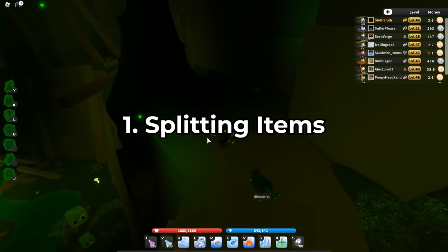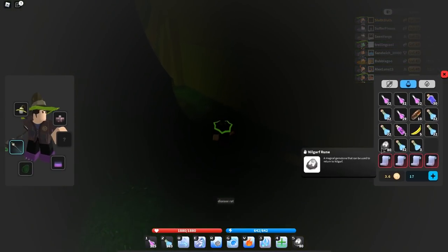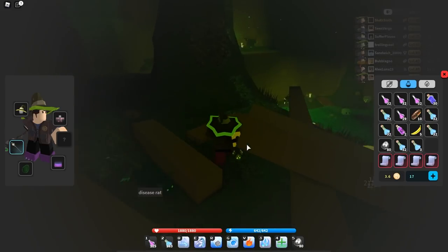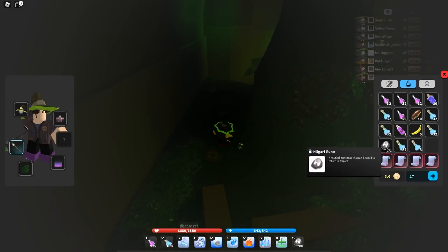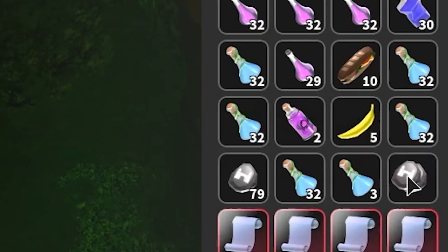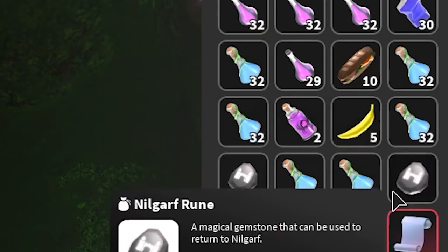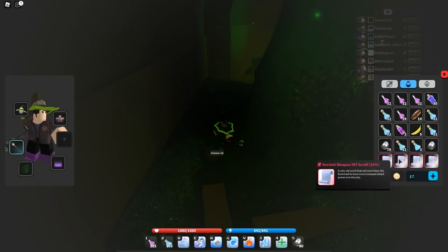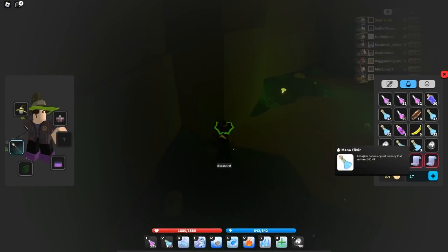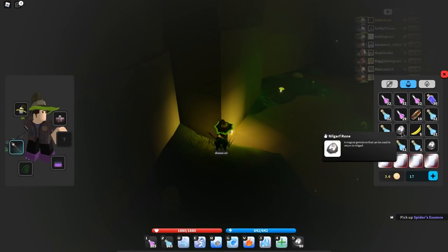This is useful when you're trading things and you just want — say I have 80 no-garth runes and I want to trade just one to someone. You can actually split the item. Some people don't actually know this, but if you just drag it with left click and then right click an empty slot, you can split the item and trade it separately instead of the full 79. You can also just make more stacks of it.